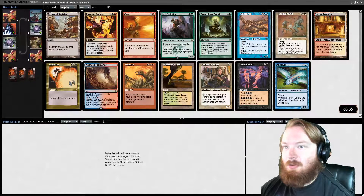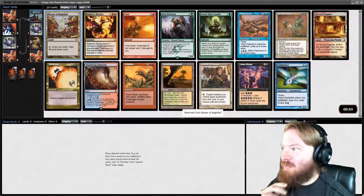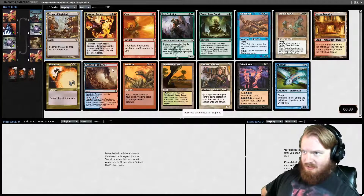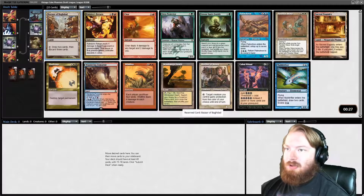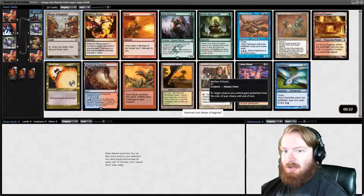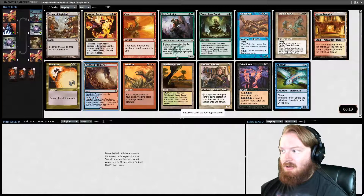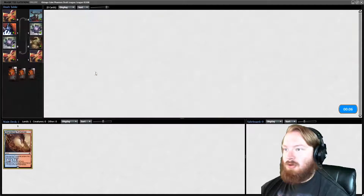There is a Cabal Ritual in the pack for the Storm archetype, a Windswept Heath, and a Bazaar of Baghdad. I don't know what archetype Bazaar is used in in Vintage Cube. We could take a Ball Ritual for Storm, Mother of Runes for an aggressive white deck, Green Sun's Zenith for the green deck, or Char for mono-red. I'm just going to take Wandering Fumarol.